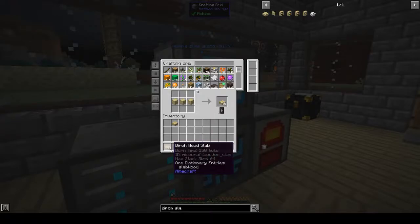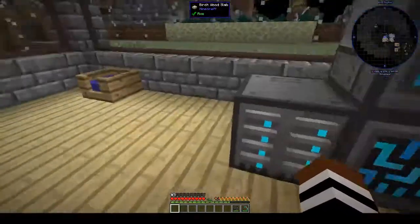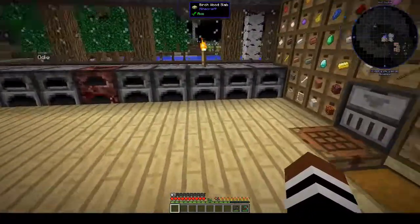All right, nothing up there — let's put these back. And then to clear the crafting grid you just press that X. Okay, so that's that.